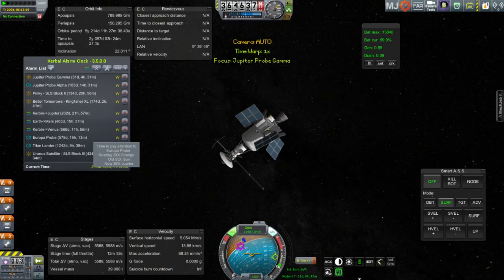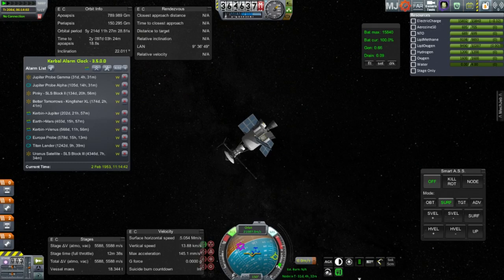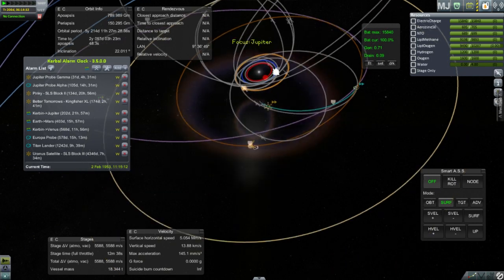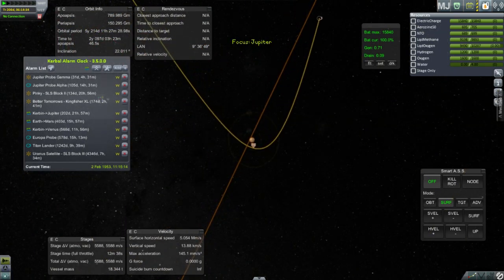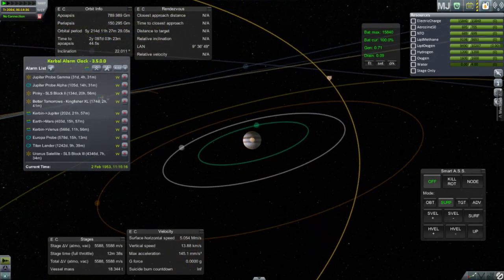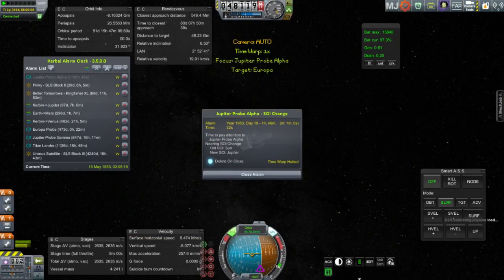Now with Jupiter Probe Gamma, we have a completely different problem — not a gimbaling problem, but a lack of connection problem, which is weird because it has the same dish. So why does it have a lack of connection? It's got power, and I checked that the batteries were unlocked. I have no idea why Remote Tech has decided that this does not have a connection. It doesn't have a great approach to Jupiter — okay on the altitude above Jupiter, but the inclination is horrible. We really need to flatten that out if we want to hit anything.